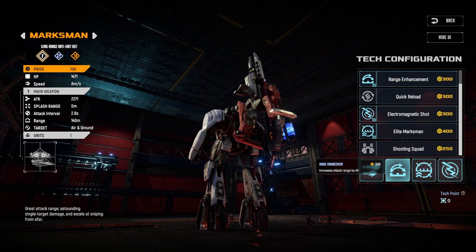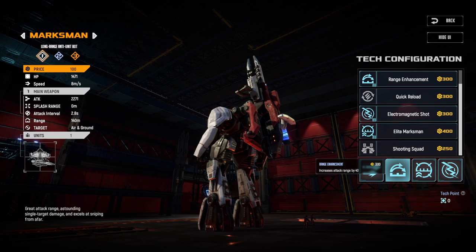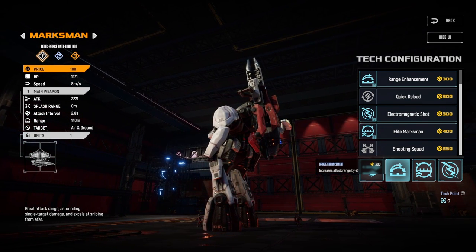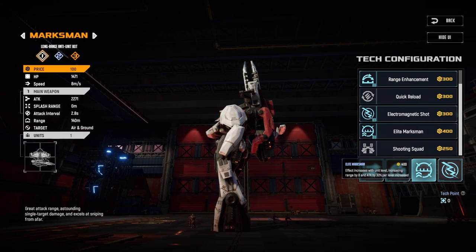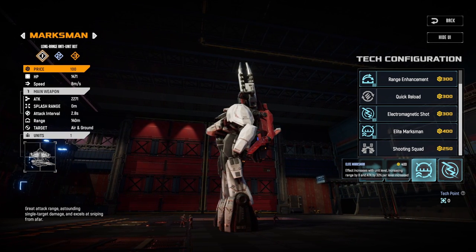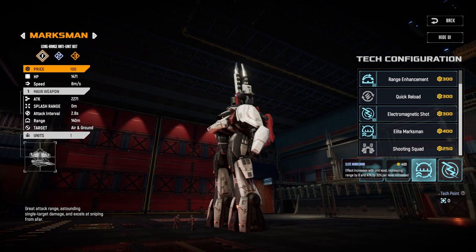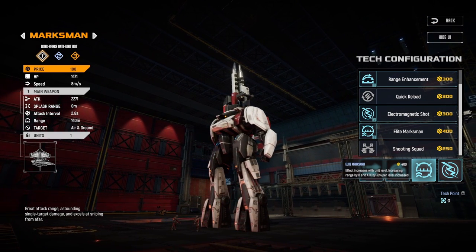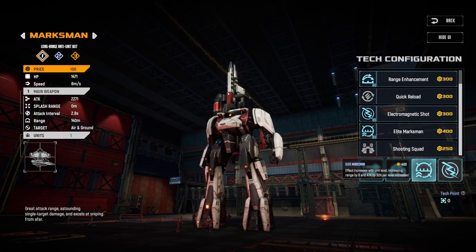Range is one you always want on the Marksman — it lets you stay ahead of phoenixes and win Marksman battles, since your Marksman will shoot first, which is major because they one-shot each other at the same level. Elite marksman is the one you often end up with as well: if you play Marksman early and they level up, elite marksman keeps them efficient in the late game against giant units, high-level steel balls, and sledgehammers.